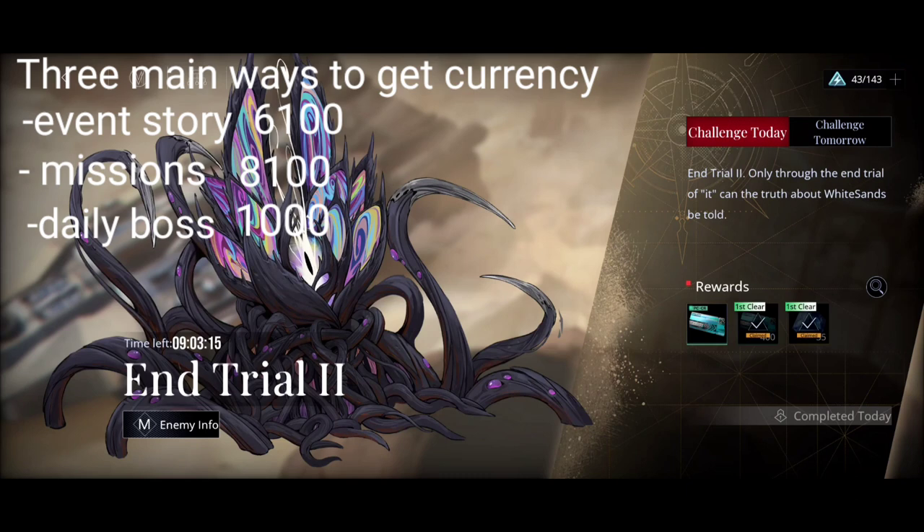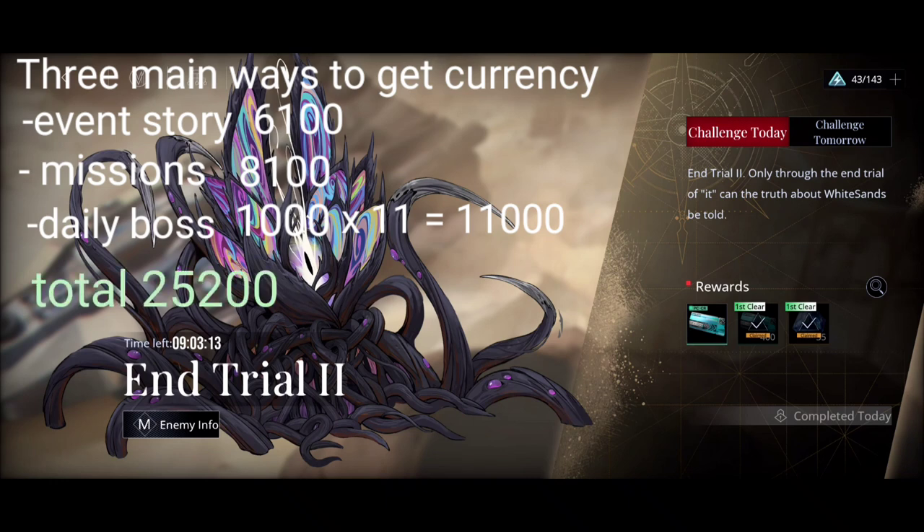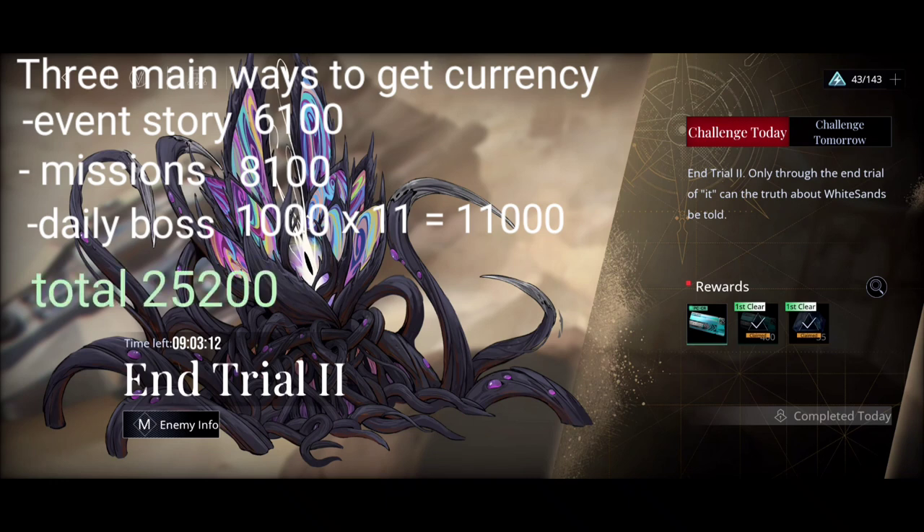The event will last for 11 days, so the boss currency multiplied by 11 equals 11,000. Adding all of these up, that's a total of 25,200 event currencies.